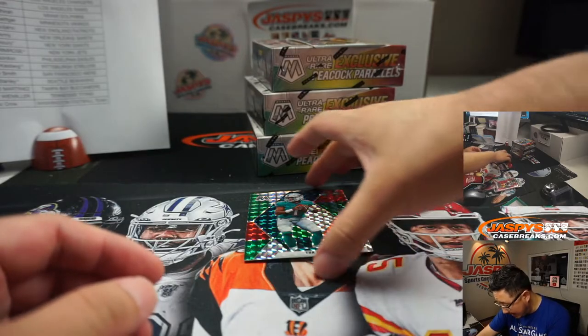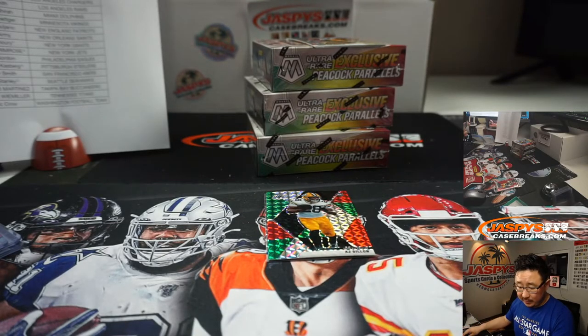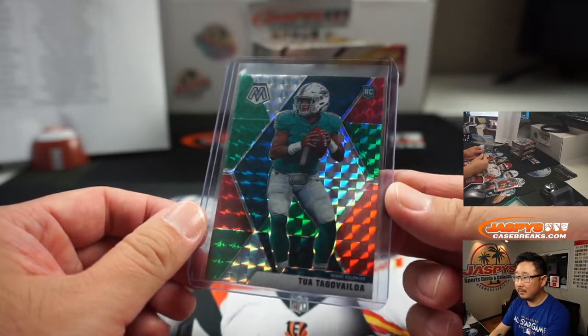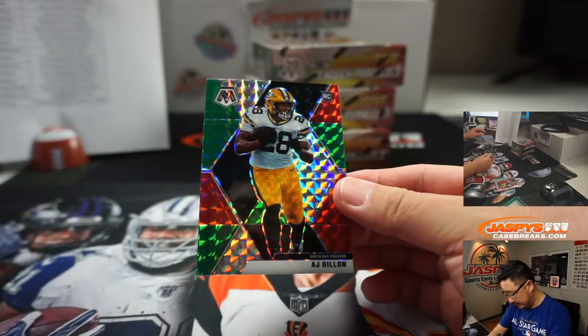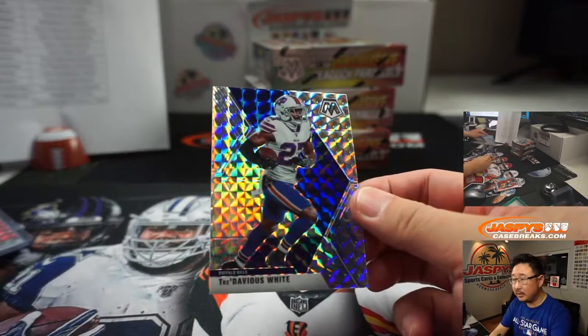And look at that — a Tua Tagovailoa, nice, out of this choice set, that's pretty strong. That'll be for Miami, Matthew Shira with the Dolphins. Really nice, good looking stuff there. AJ Dillon for the Packers — Mark. And we got Tredavious White, Buffalo Bills — Rex.